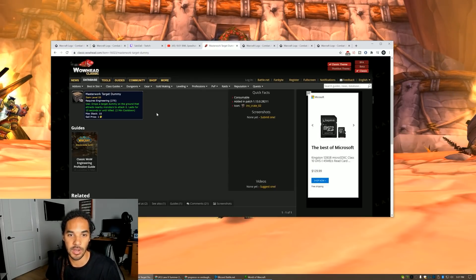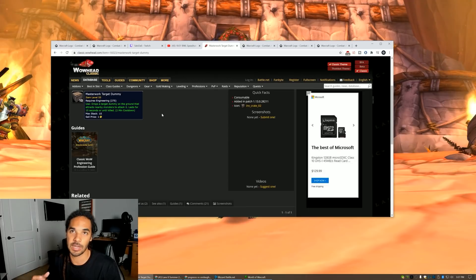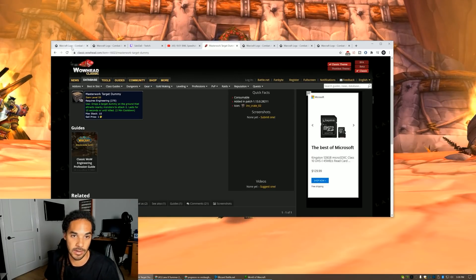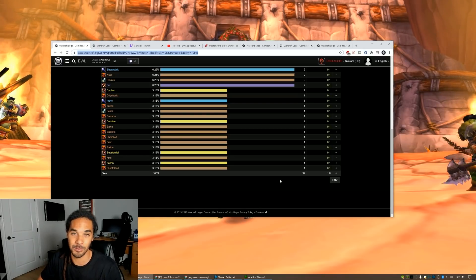The next new trick both guilds use is the Masterwork Target Dummy, which drops a target dummy for 15 seconds. You need 275 engineering skill, and it pretty much taunts all nearby targets. This is used on the worm guards, especially if they're going to be bronze, so you can hopefully avoid getting the spinning effect. Onslaught used 32 of these in their run — this is a new technique we hadn't really used before and it is extremely useful.